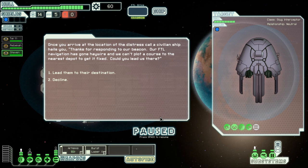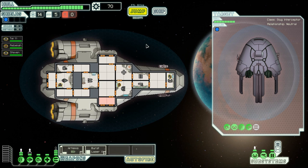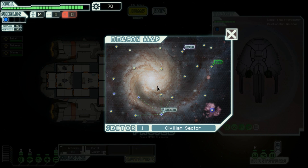Once you have arrived at the location of the distress call, a civilian ship hails you: 'Thanks for responding to our beacon - our FTL navigation has gone haywire and we can't plot a course to the nearest depot to get it fixed. Can you lead us there?' It's a slug interceptor - neutral. I'm going to lead them there, otherwise they may attack me and completely own me. They tend to give scrap as a down payment because I'm really helping them out. I think I'll go across the centre and then up there.